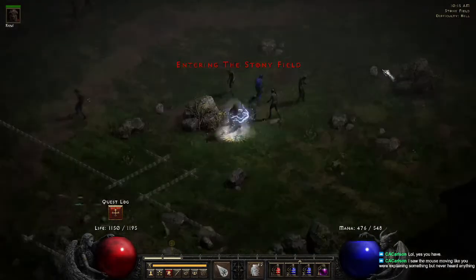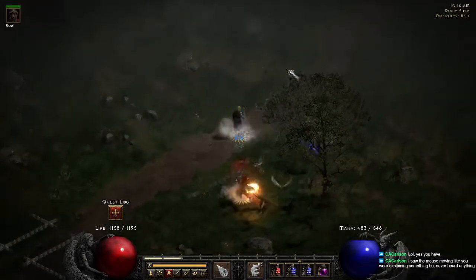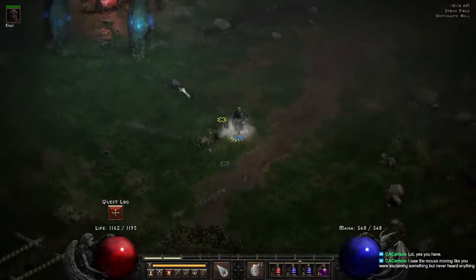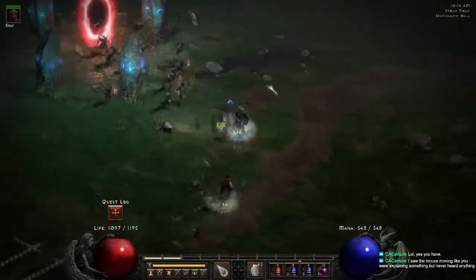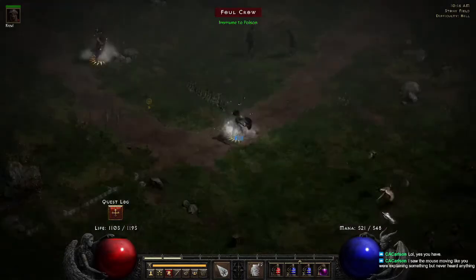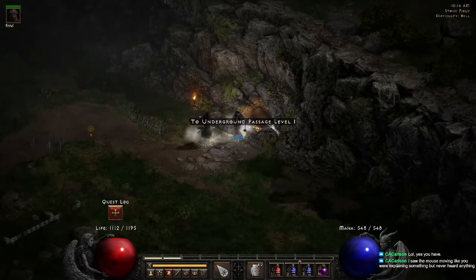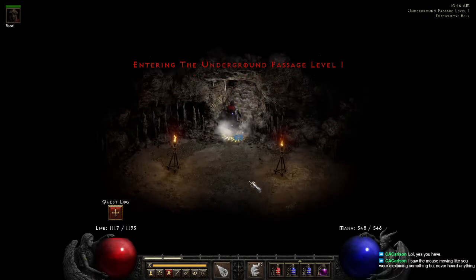We'll head to the Stony Field. Tristram is always just off the path — you can see Tristram next to the stones. Grab the waypoint along the way. That will take some wandering, and then make your way to the Underground Passage.